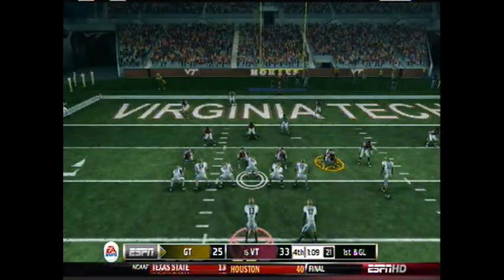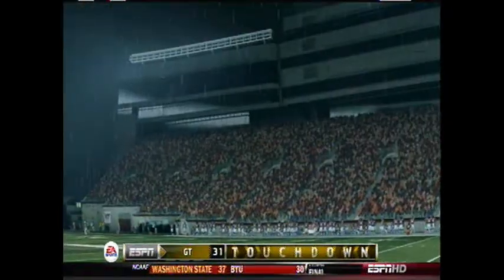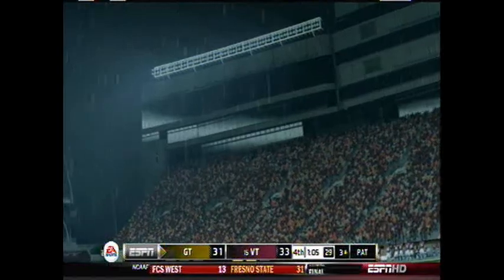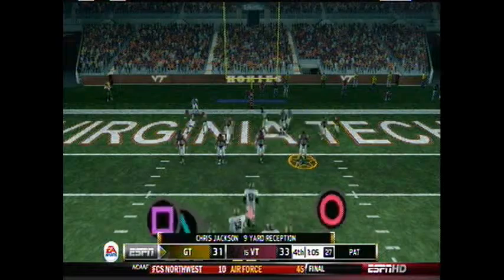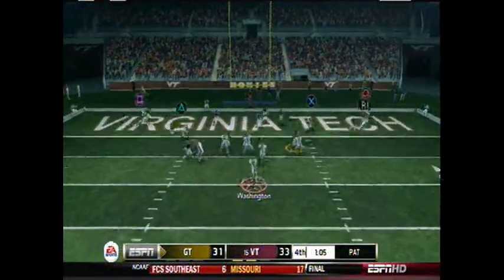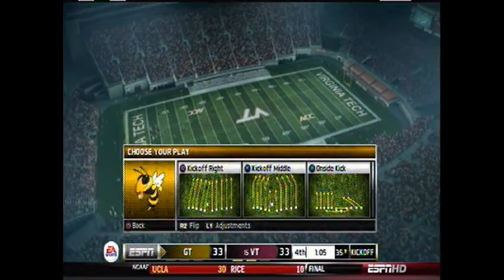Ball at the nine-yard line, a minute fifteen to go, first and goal. Washington in the shotgun, Smith to his right, takes the snap. Looking over the middle, end of the end zone — touchdown, Jackson and Georgia Tech! That puts the game at a two-point differential. If we can get this two-point conversion, we will be tied at thirty-three. Washington in the shotgun, he's got five receivers — three to the right, two to the left. Washington looks over the middle to Smith, and he catches it — that is going to tie the game at thirty-three!